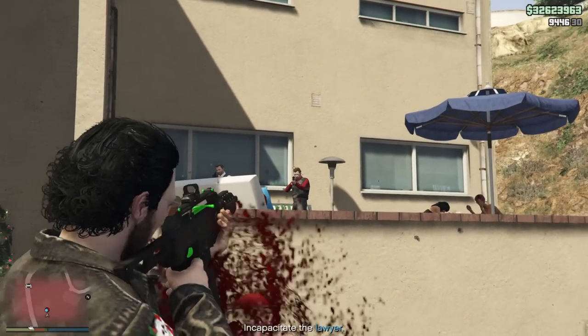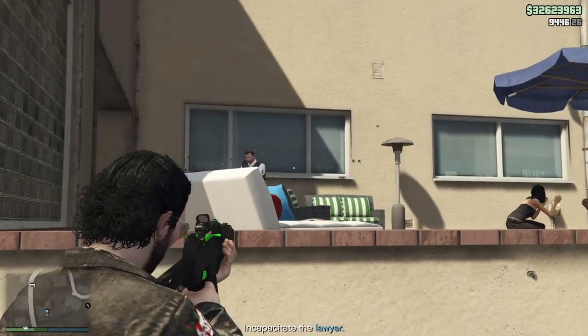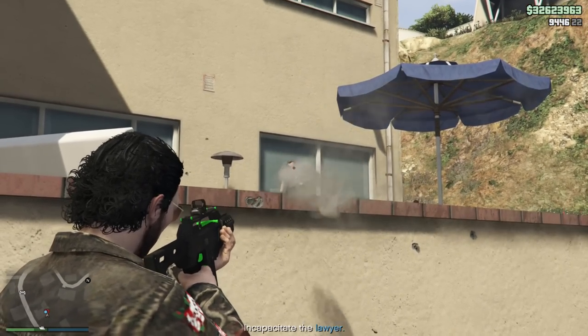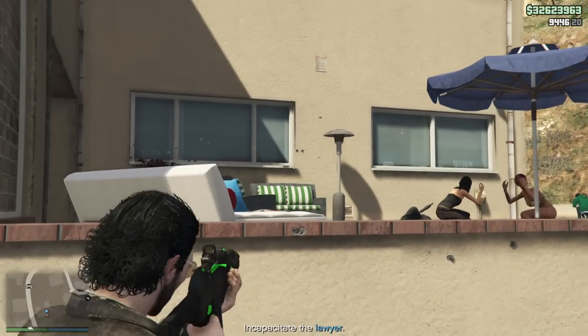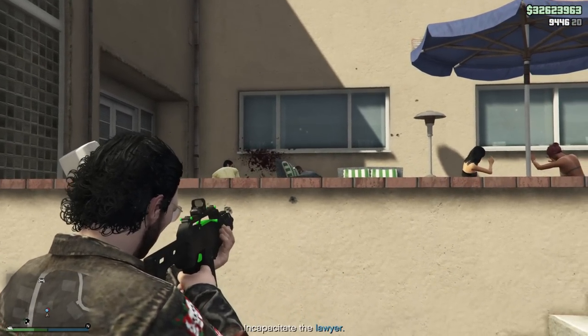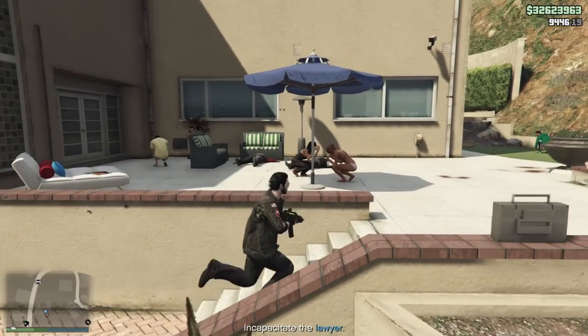As soon as you've taken out all of the guards, make your way to the lawyer and make sure to use your stun gun. Just shoot the lawyer with it so he's electrocuted, then you can pick up his body and the cutscene will play. After that, bring him to the agency — and we're going to skip over that part so we can start talking about the finale.